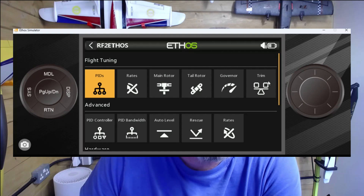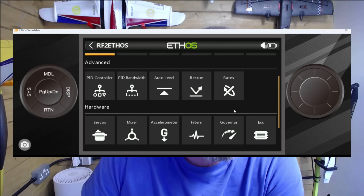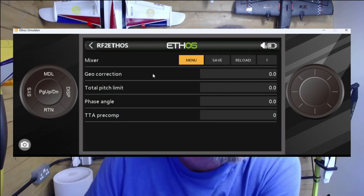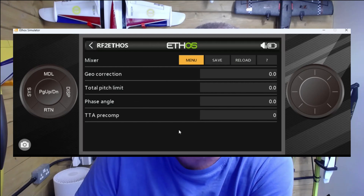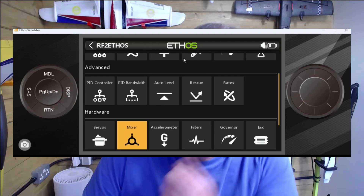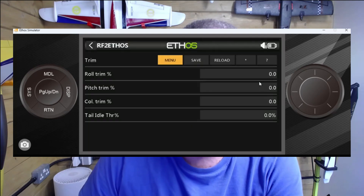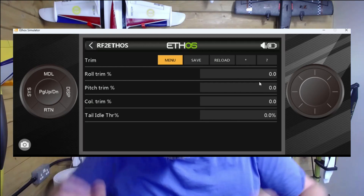If you go into RF2 Ethos, you'll notice we now have an option called Trim. Essentially what's happened is the mixer page has been changed to only put advanced mixing in. Where it used to have all the swash trim stuff buried away, that's now limited to just a few core details. We'll go up to Trim.